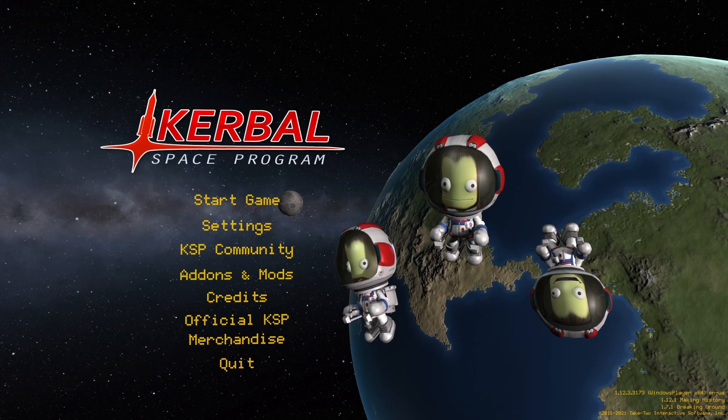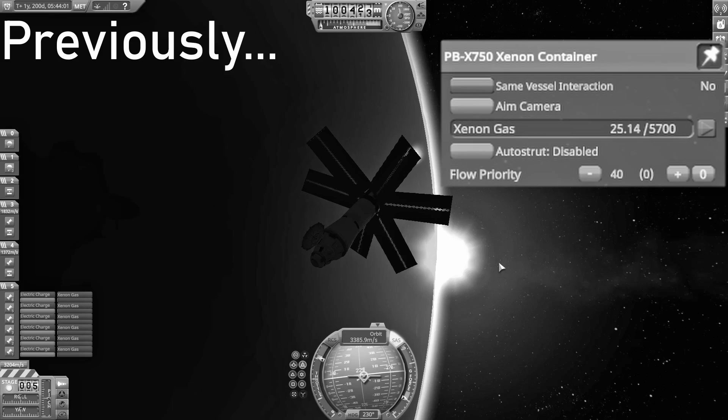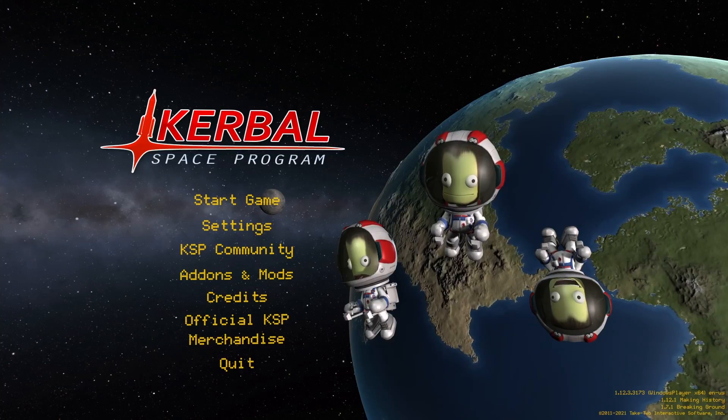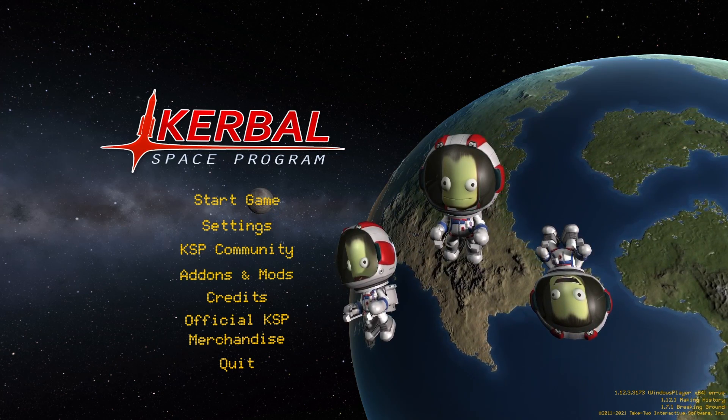Hey guys, today I'm back in Kerbal Space Program, and I'm finally going to be saving my lost Kerbals on Eve. Last video I put the return ship in orbit and also used a plane to fly all the Kerbals together. In this video I'm going to be designing and delivering the ascent vehicle, and hopefully wrapping this all up. So let's get right into it.